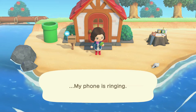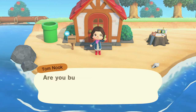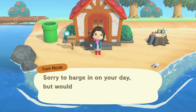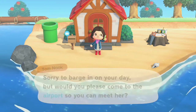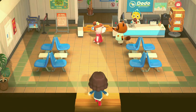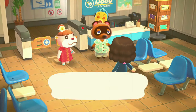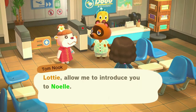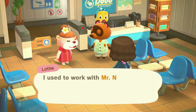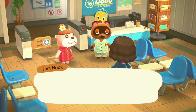When I step out of my house to start my adventure for the day, my phone is ringing. It's Tom Nook asking me to stop by the airport — he'd like to introduce me to someone. When I get to the airport, I'm introduced to Lottie. She wants to offer me a job helping set up vacation homes for her company.